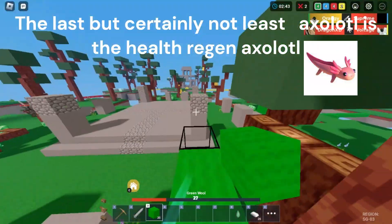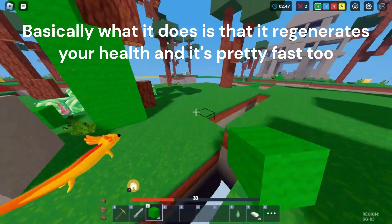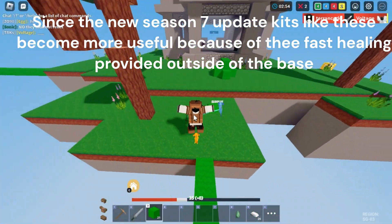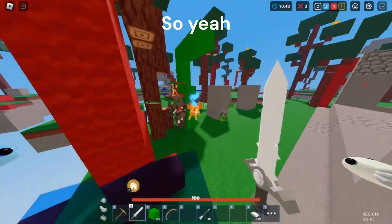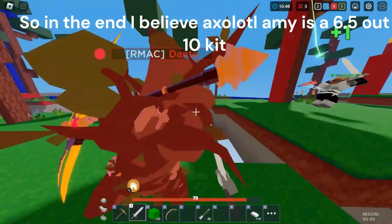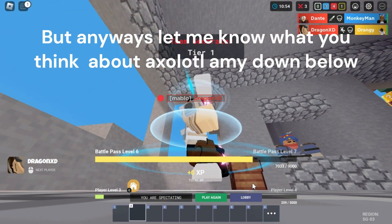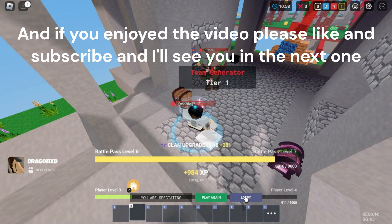The last but certainly not least axolotl is the health regen axolotl. It regenerates your health and it's pretty fast too. Since the new season 7 update, kits like these become more useful because of the fast healing provided outside of the base. In the end I believe Axolotl Amy is a 6.5 out of 10 kit. Let me know what you think about Axolotl Amy down below, and if you enjoyed the video please like and subscribe — I'll see you in the next one.